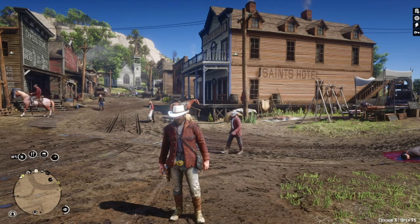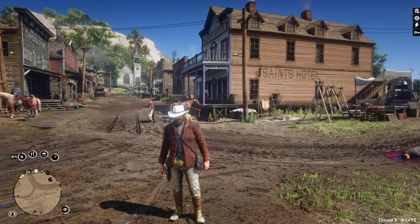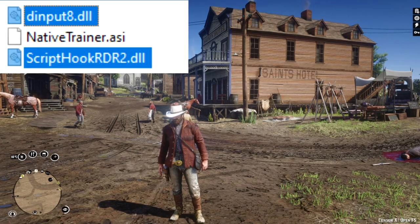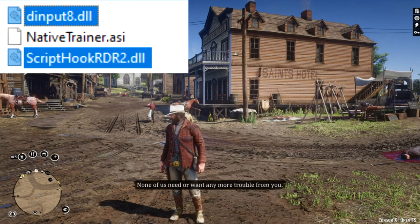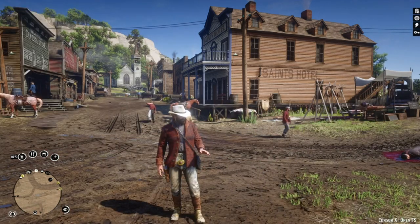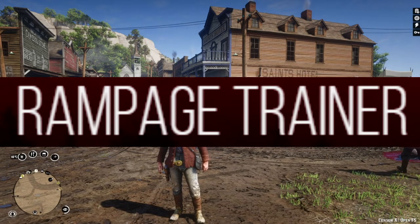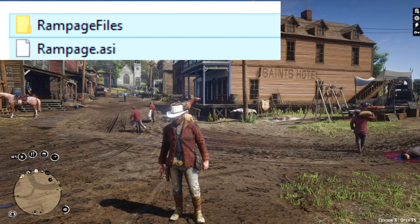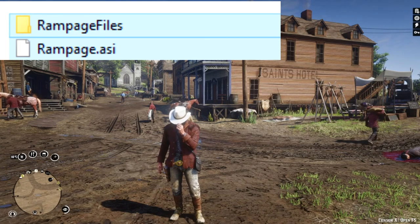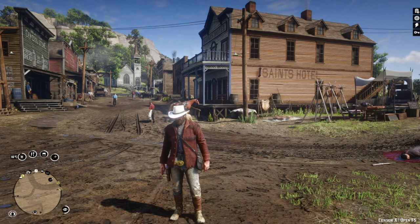We have many different script hook mods for RDR, but this script hook you can use with most mods. Installing is easy — just drop ScriptHookRDR2.dll and the .dll files into the game directory. We also have many different trainer mods, but I chose the Rampage Trainer which also requires some additional files.